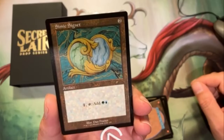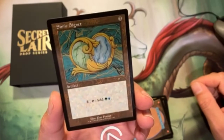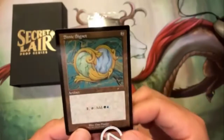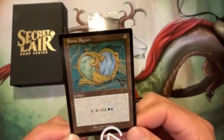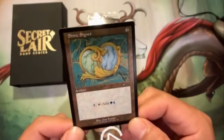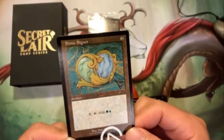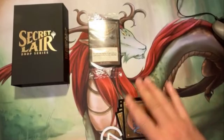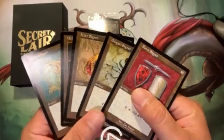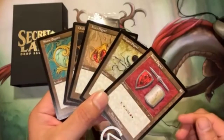Very nice — love the old school borders. These actually look like artifacts, and I love this. I don't know why they ever changed the color of the artifacts; this is the artifact color. So there we have it — the five enemy Signets, old school old border, very nice.